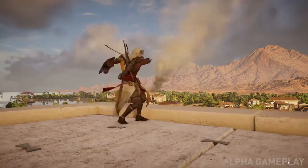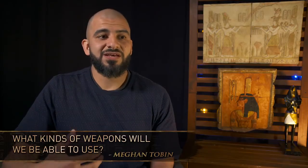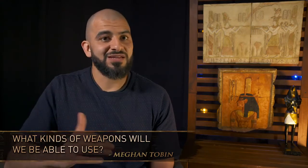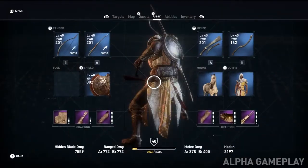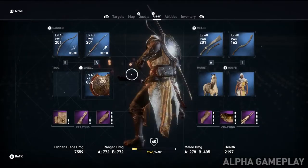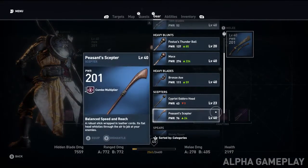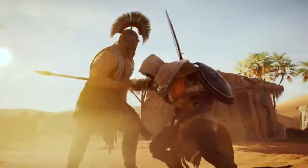Each weapon also has a different combo output based on how you use the light and heavy attacks. We want players to discover each weapon and that every new weapon type gives them a learning curve to master and to decide what's their favorite. The big thing we're pushing in terms of equipment is that it's now a very RPG-driven system — all these weapon types have levels, stats, and attributes. Sometimes you can have weapons that are on fire or weapons that deal poison damage on top of base damage. There's a huge amount of depth in the system.